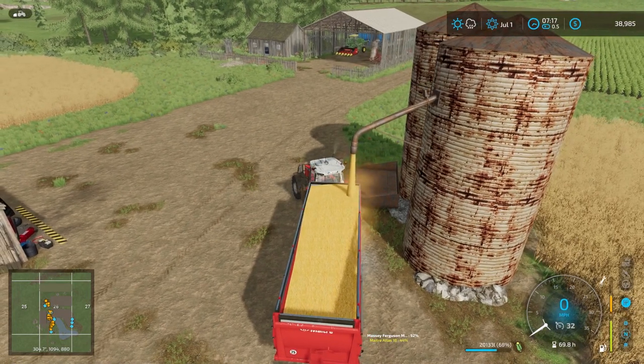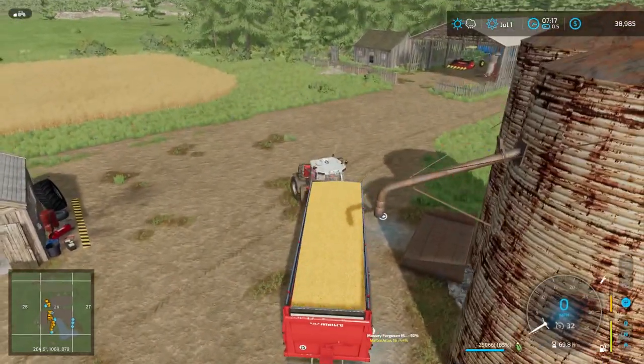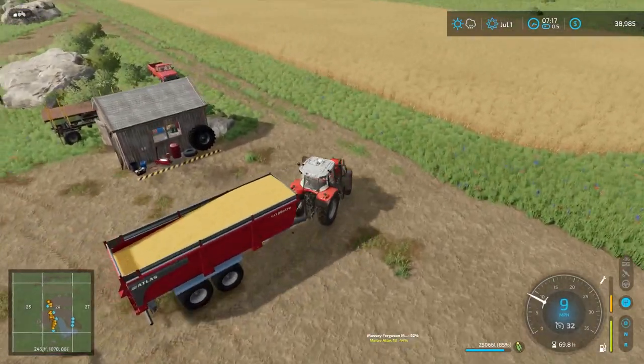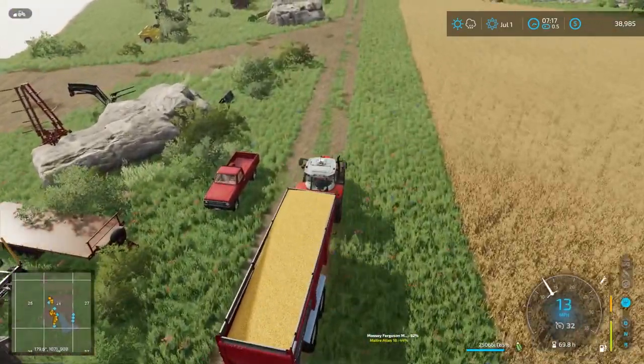Let's take the 25,000 liters to the cereal factory first, then deliver the rest of the corn off camera. It won't pay us out automatically when we dump it, but we'll add the money in manually — it shouldn't give us a bonus on it, just the standard sale price.